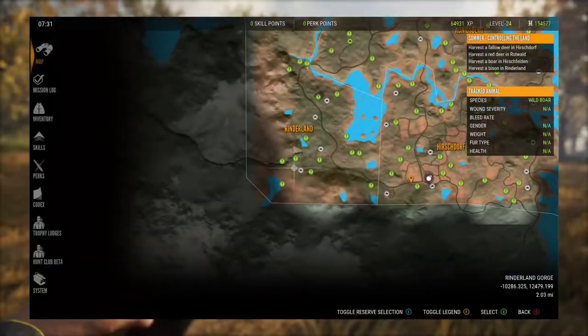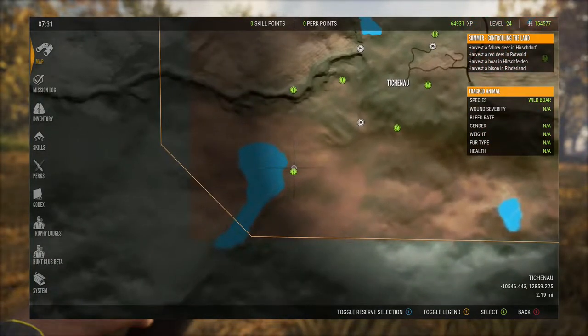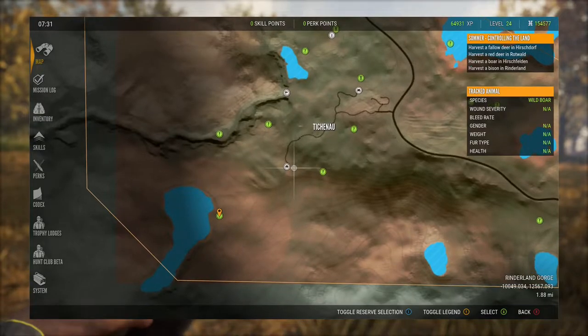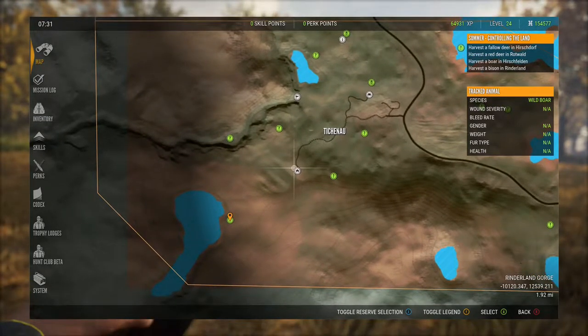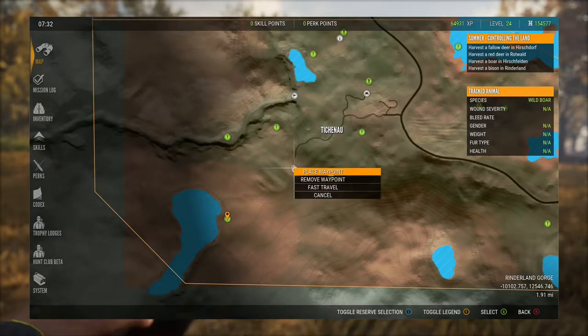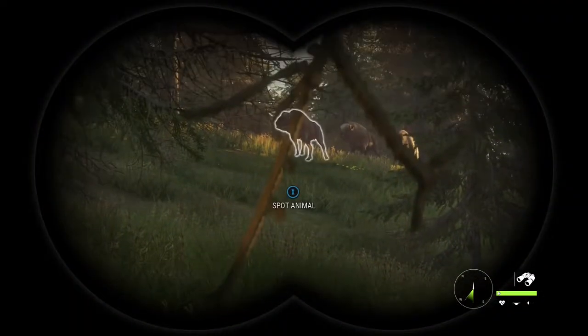We're halfway there — next we'll head over to the Rinderland region to get a bison. The best spot is the lake in the southwest part of the map, and the best time is early morning between 3 a.m. to 7:30, when the bison will gather around this lake. Bison have been seen wandering closer and closer to Schoenfeld's borders, and a herd walking over a straw field can be devastating to the crops. Zomer would like you to harvest at least one to put some hunting pressure here in Rinderland. Set the time so that you can arrive during the drink time.